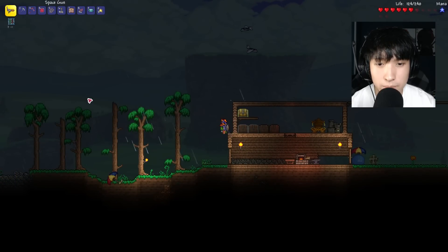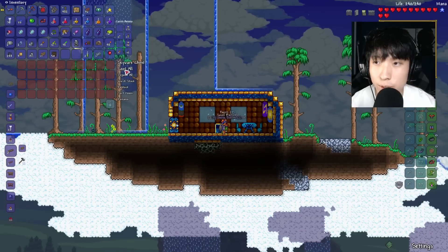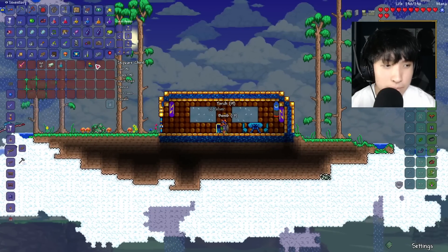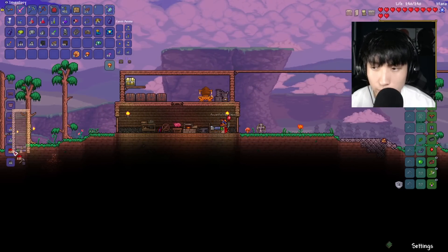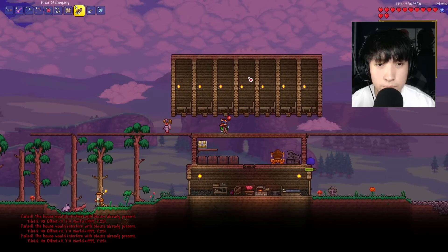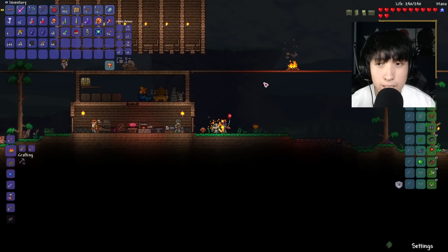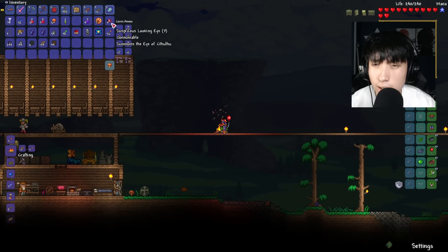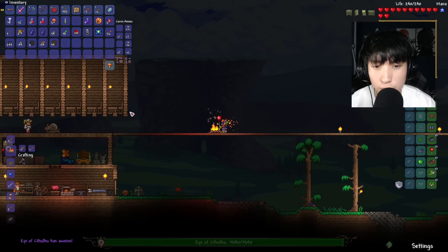Let's go explore some sky islands. Here's one — Shiny Red Balloon, we'll take that. And we got the Star Fury. While we wait for night time, might as well make some houses — seven should be good enough. Should be night time now. Let's drink some potions and let's do the Eye of Cthulhu first, just so we can get the Shield of Cthulhu.